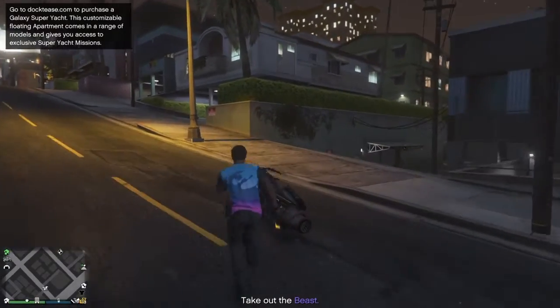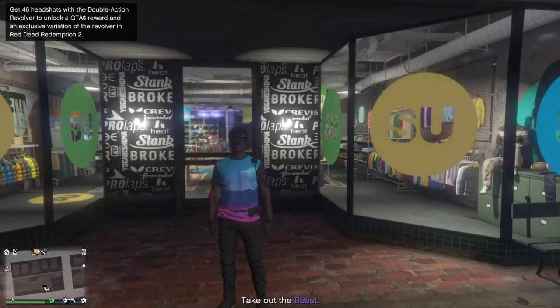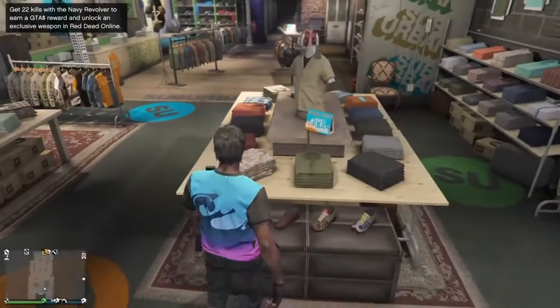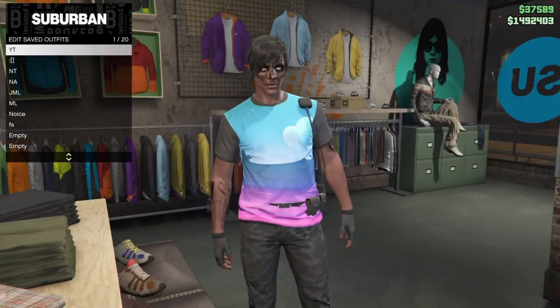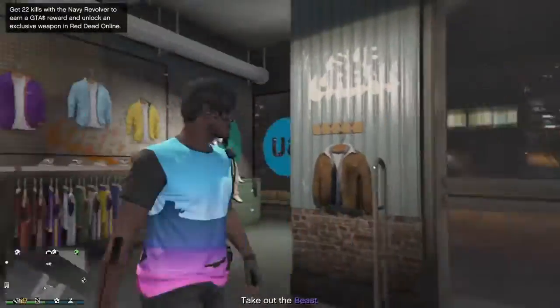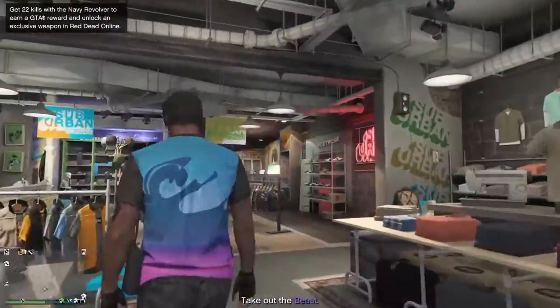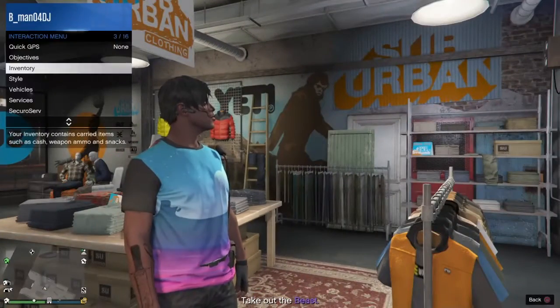Make your way over to the clothing store. Once you've arrived, head in and go to any one of the clothing sections and save the outfit in the first slot. You can now customize anything except for the shirt — if you customize the shirt, the belt will disappear. You can also take off the earpiece now.